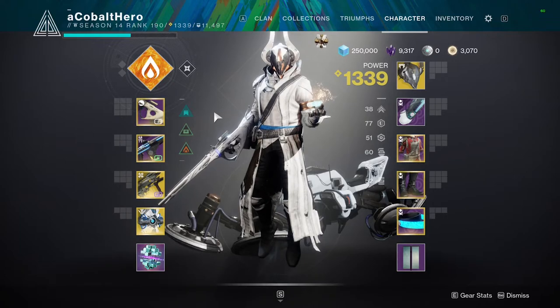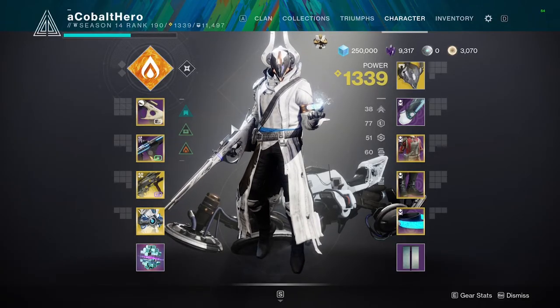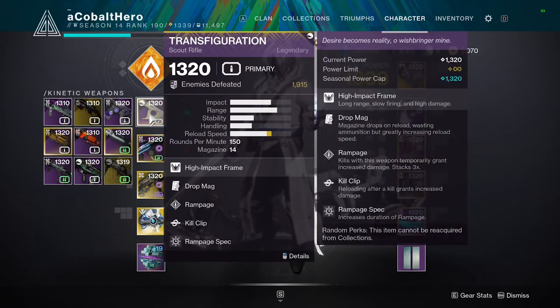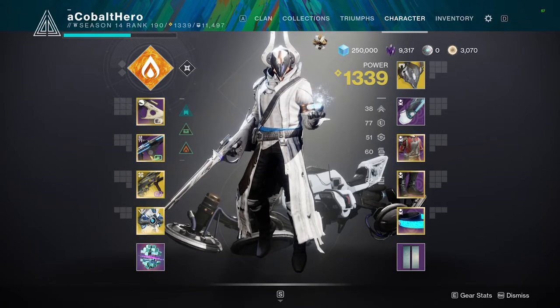The way you equip these weapons is a little more complex though. Your first gun slot is dedicated to kinetic weapons — these are weapons that have no elemental burn. You might have a primary weapon like a scout rifle, or a special weapon like a shotgun, in this slot, but neither of those weapons will have any attunements to void, arc, or solar energy.